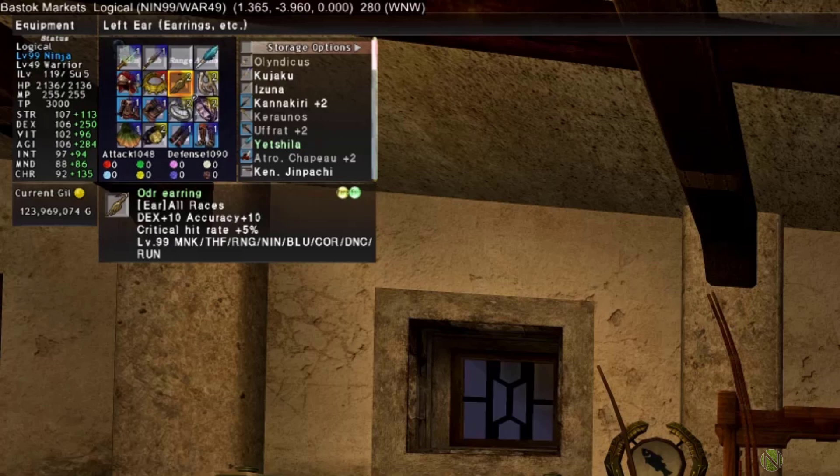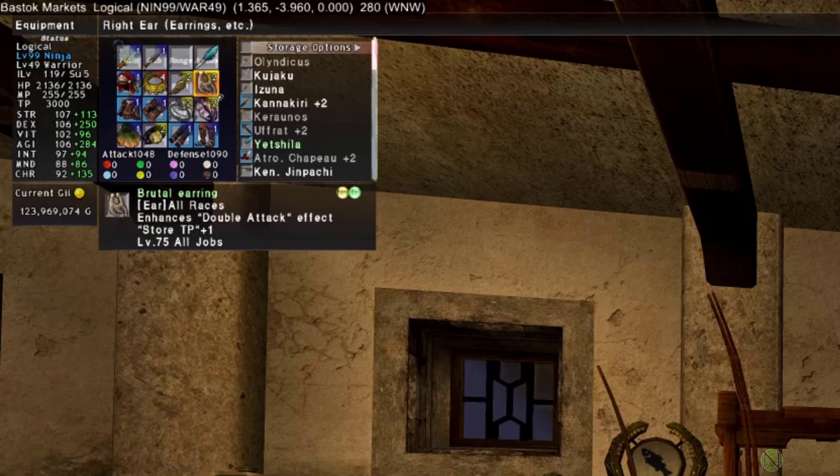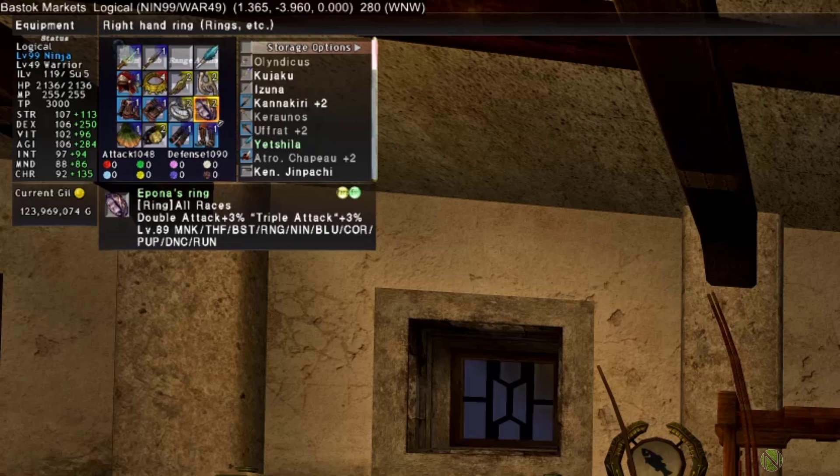For the ammo slot, the Yetshila ammo piece is used — it adds 1% critical hit rate but boosts critical hit damage by 5%, so 72% of the time you critical hit with Blade Hi the damage is boosted by 5%. A +1 version sells for ~20 million; better to spend money elsewhere until the elite gear set. For the second earring, the Brutal Earring is used — there are limited options for weapon skill damage or AGI in this slot at this stage, and the double attack overwhelms the ~2 AGI alternatives.